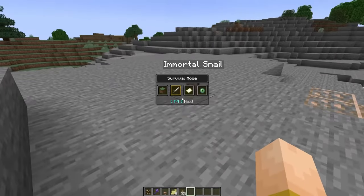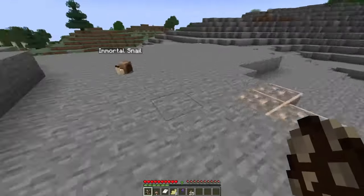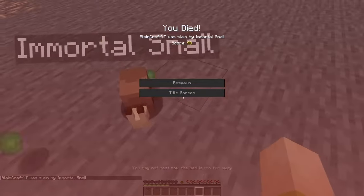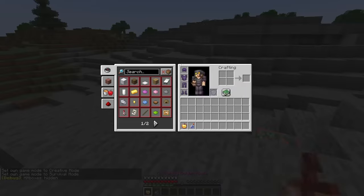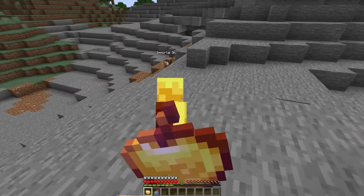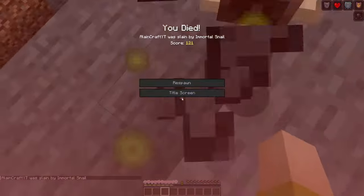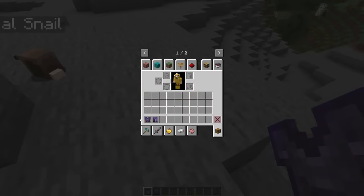Let's go ahead and spawn in an Immortal Snail. We can see him — I'm switching to survival, and he comes after me immediately. He's chasing me, I've got my spawn set over here. If he touches me, it's instant death, one shot, it's over. I have full Prot 4 Netherite armor now. I'm going to eat an Enchanted Golden Apple for extra absorption hearts and splash myself with a Turtle Master Potion for resistance — and he still one-shots me. He does so much damage he even broke my helmet and boots.